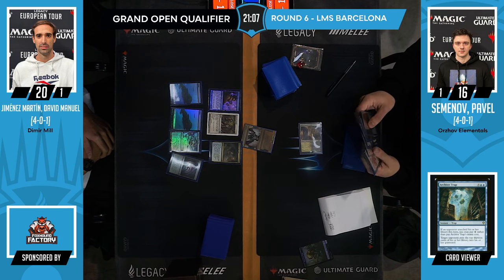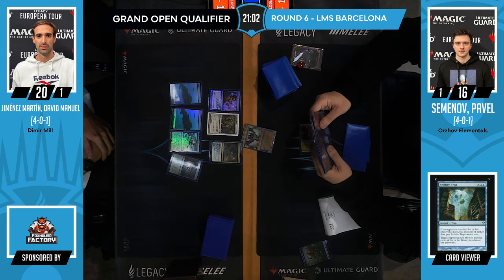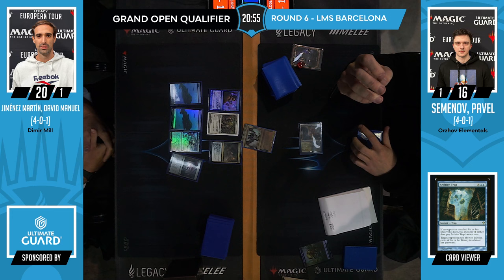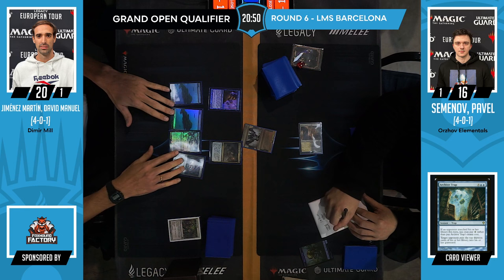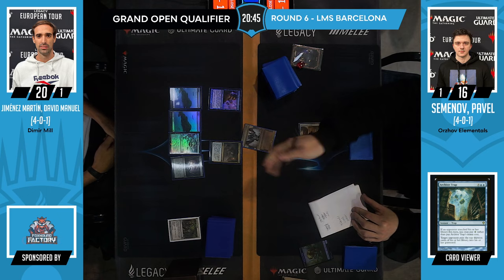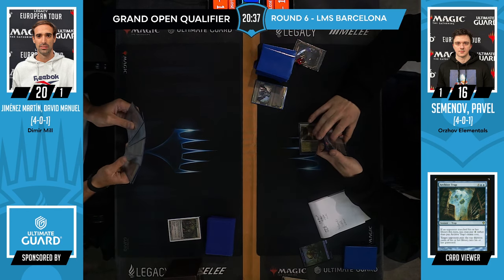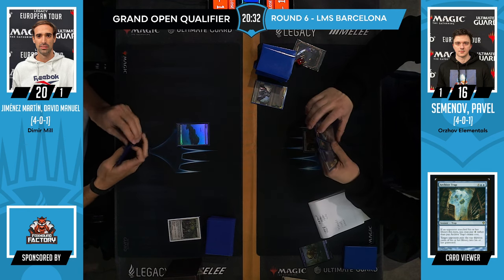Tough decision for Pavel — you'd like to take the Crab, but this Bridge — you'd have to have a proper long-term plan for the Bridge. Flickerwisp is a plan against the Bridge. Coincidentally Skyclive operation could be a plan. Touch the Spirit Realm does deal with artifacts. We do take the Bridge. It's actually funny how to approach sideboarding in this matchup — cards like the One Ring, you don't want to really have that against Mill. You don't want to keep drawing even more cards.